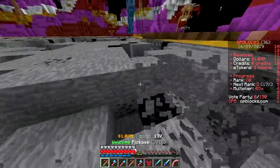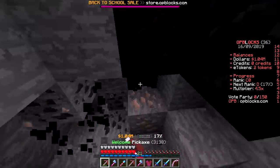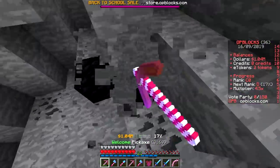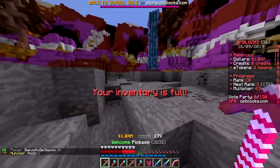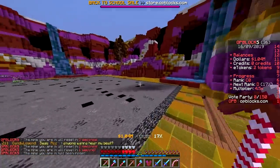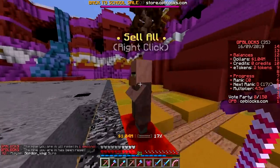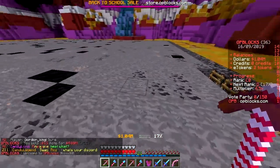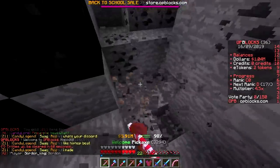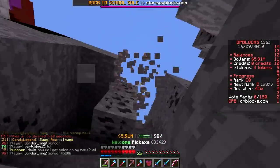It's legal to escape prison in Mexico, but they'll bring you back if they catch you. I'm loving this Efficiency 10 pickaxe — so fast! You can upgrade later, I need at least Efficiency 100. Mining isn't the only thing on this server — there's PvP, boss fights, crates, parkour, plots, and a sumo minigame. We've got time — this is a new series.